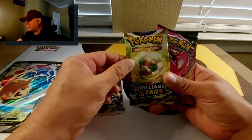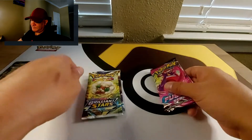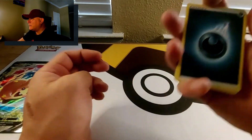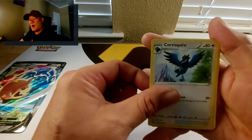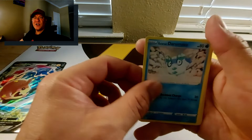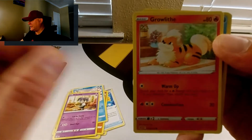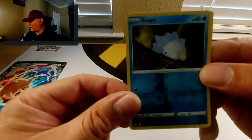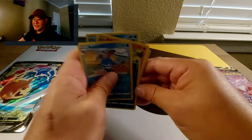In the box we've got Brilliant Stars with Arceus, Brilliant Stars with Whimsicott, Fusion Strike with Gigantamax Gengar, and Fusion Strike with Mew. Let's do Fusion Strike Gengar first — four from the back. We've got Dark Energy, Spongy Gloves, Corviknight, Squirtle... sand slash, Geodude, Galarian Darumaka, Indeedy, Growlithe, Phalanx reverse, Snom, and Azumarill as the rare.